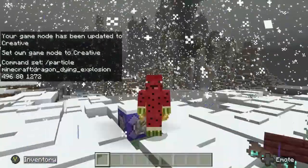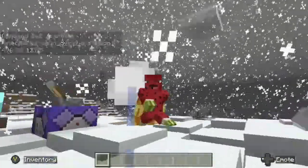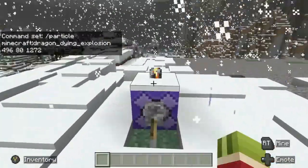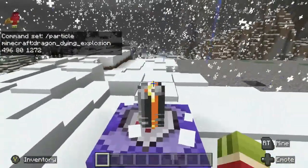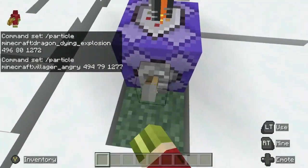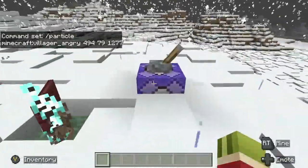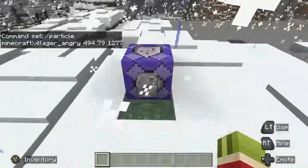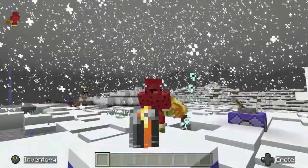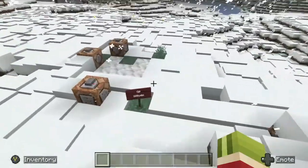Whoa, that's cool! I can literally just get blown up. And this one is the angry villager particle — I put villager angry 494. Comment down below which was your favorite out of these two. Personally I like this one because it kind of looks like a bird. Anyways, moving on — hopefully my game doesn't blow up.